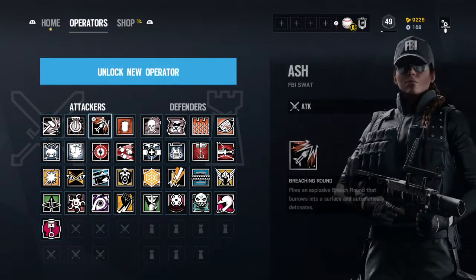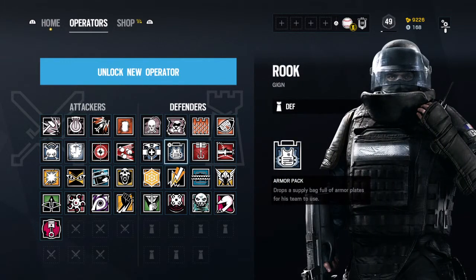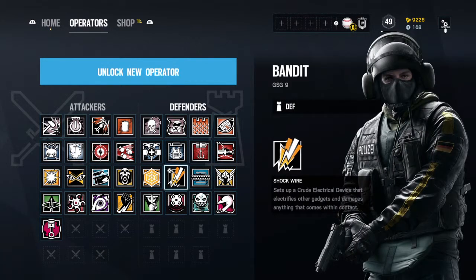Probably at the number five spot would be Pulse. I run him sometimes but he's just not my favorite. He has that detector sensor which makes him really good at detecting enemies and pointing out their location. So that's number five. Number four, I'd have to go with Bandit.